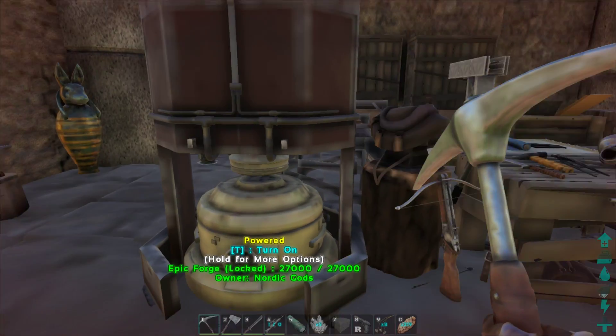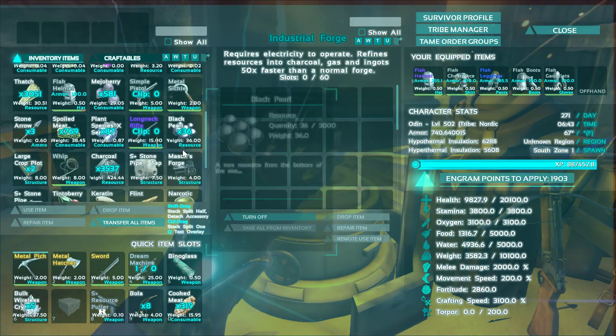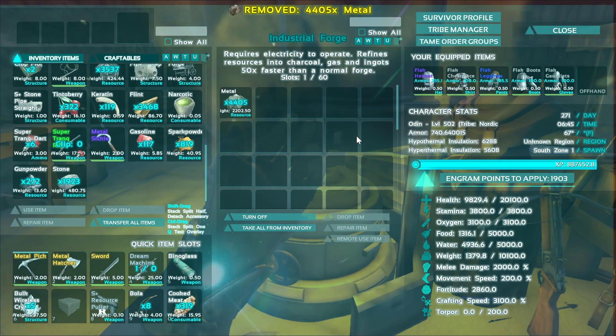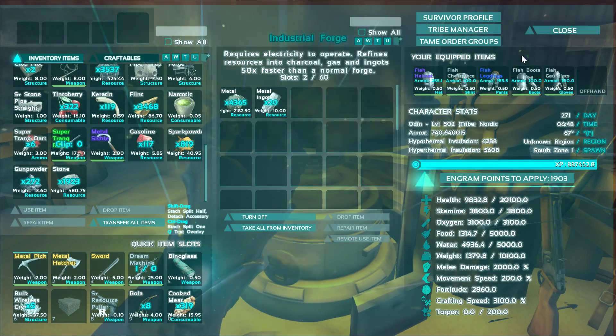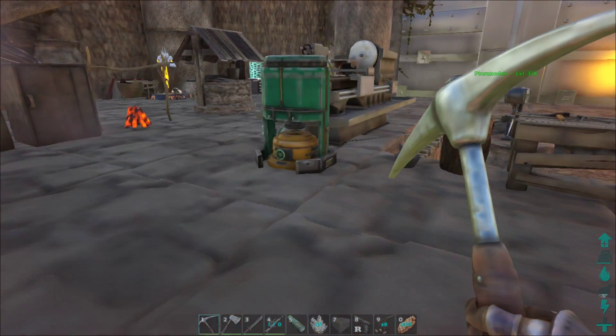Where did I put the forge? I put it right over here. So we'll put that on. Now that's on — watch this. Put that in. It's 50 times faster — 20 ignit right off the bat. That is awesome.